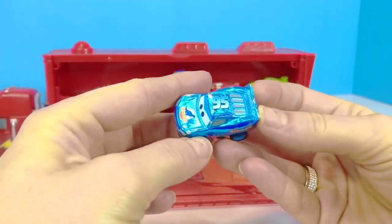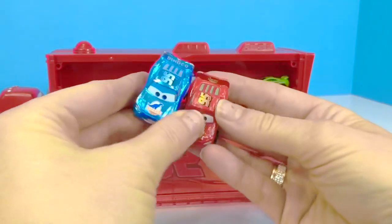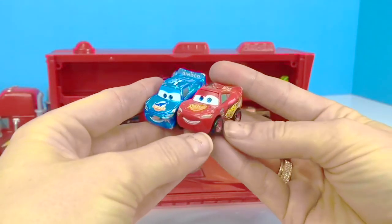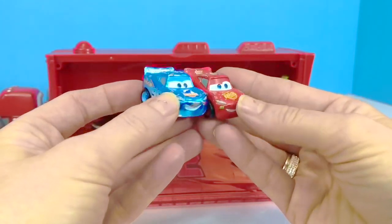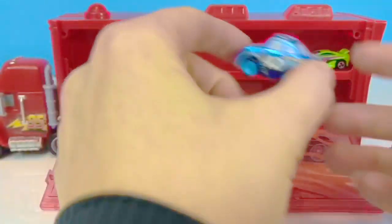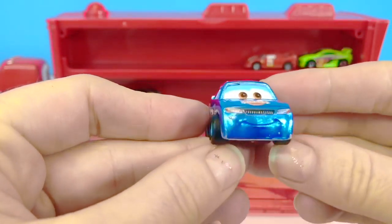It's Lightning McQueen, of course — just a different color. Here is our red 95 Rust-eze Lightning McQueen. He's almost identical, just a different color. And here we have number 42, Cal Weathers. He's sponsored by Dinoco 2.